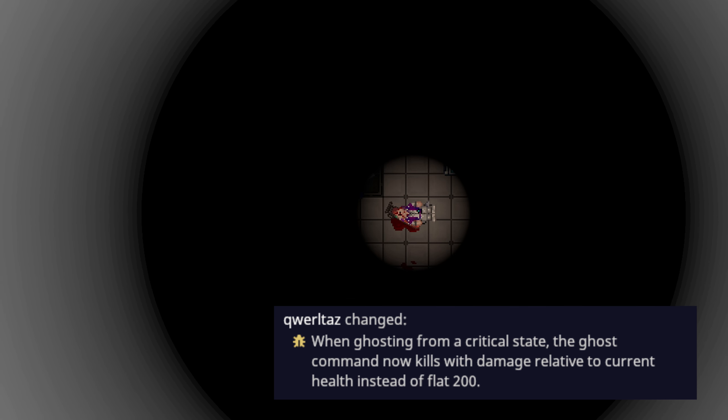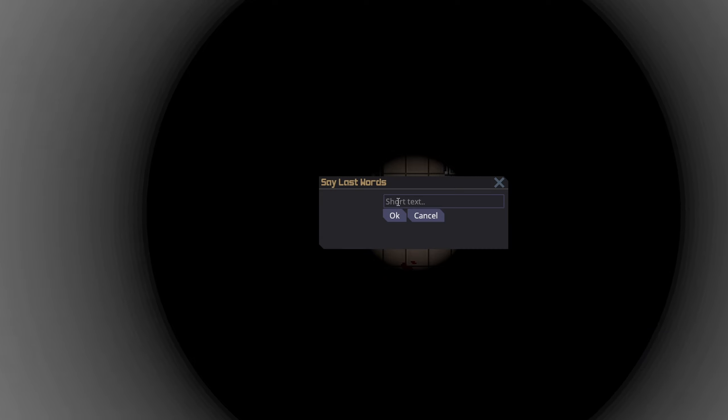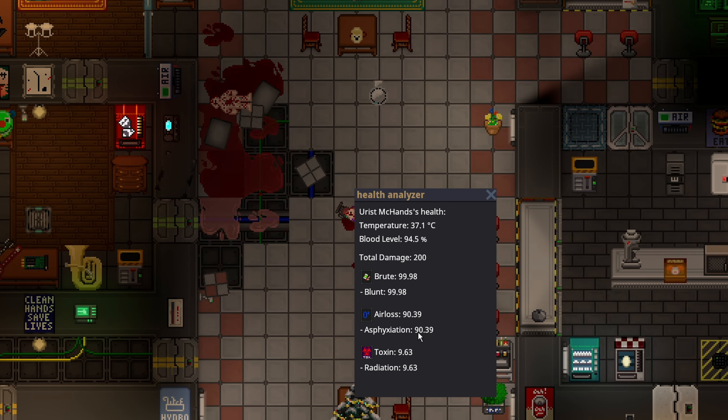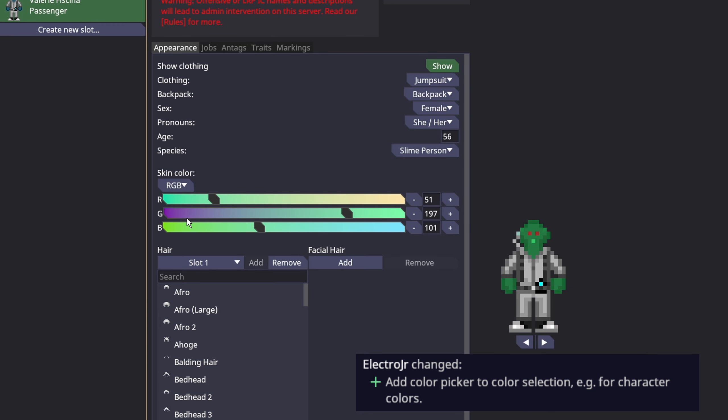Last words and succumbing to death no longer automatically gives you 200 asphyxiation damage. If I speak my last words and rescan my body with a health analyzer, you can see I took only the proper amount of asphyxiation to finally die. This is really nice because medical doesn't have to constantly shock you back to life or immediately give you air loss medicine to compensate for the extra damage you were taking.